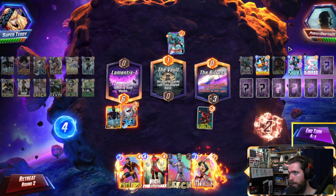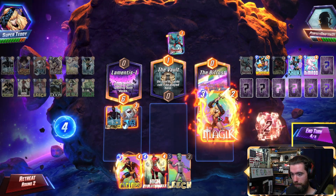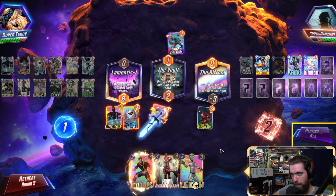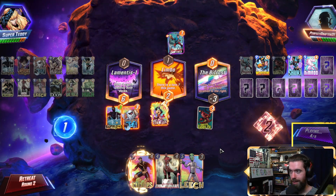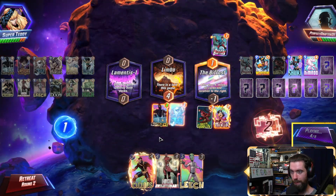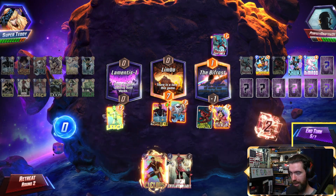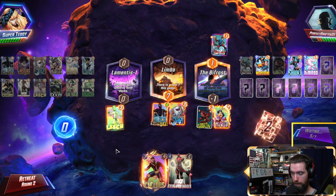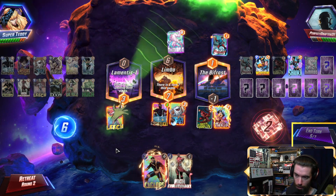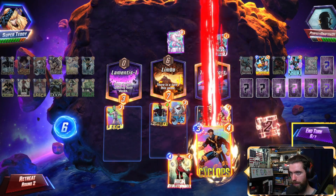I feel like with the Sunspot and the number of cards that we each have, we could just magic here. Let's do it. You play nothing? Why are you playing nothing? I don't know if I've ever been able to win Lamentis with this weak of a hand. Leech me? Got their whole hand — they're a nobody, they got nothing. No activations for the rest of the game.